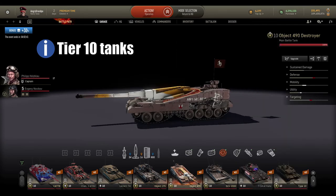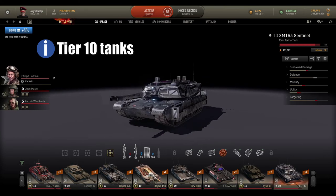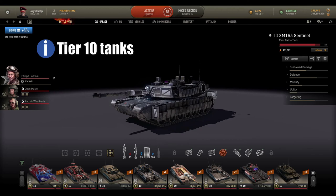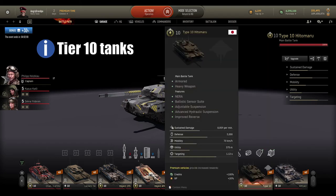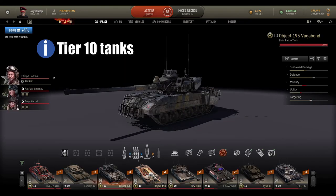At tier 10 MBTs I have KTTB, Challenger 2, Leclerc T4, Object 195, Object 490, Strv 2000, T-14 Armata, Type 10, and XM1A3. These are tanks I like for certain conditions, missions, and challenges. For HEAT ammo damage missions I go with XM1A3, KTTB, T-14 Armata, or Type 10. For normal damage, first-line play, I use XM1A3, Type 10, T-14, Strv 2000, Object 490, or Object 195.